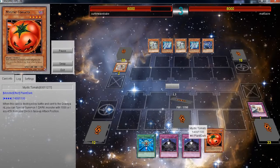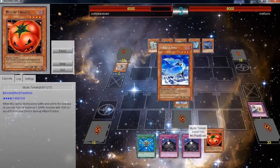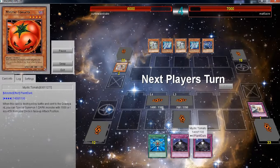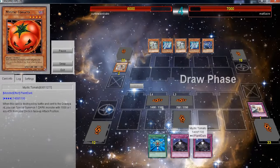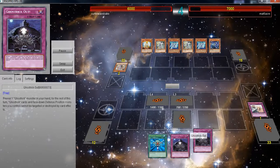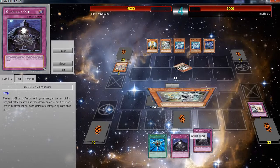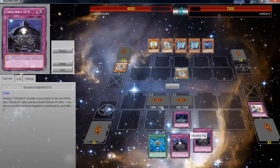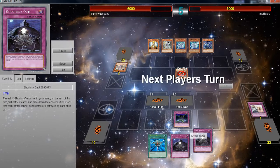Mystic Tomato is also a really good card to play depending on your style. Mystic Tomato is really good to get out Ghost Trick Maiden, which originally was Yuki Oni. Pretty much you just special summon her and attack — take that small hit and permanently turn their card into face-down defense position. So that's pretty damn cool.